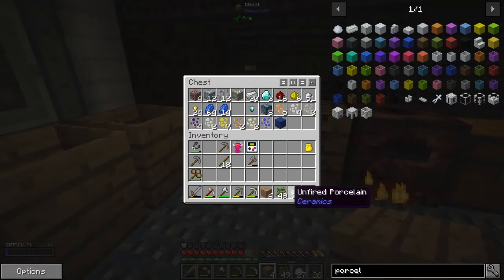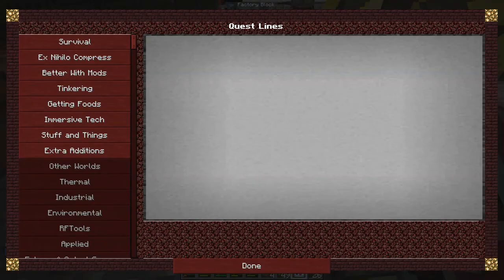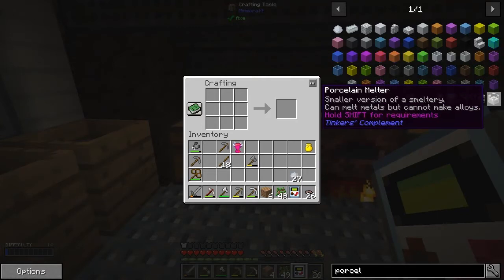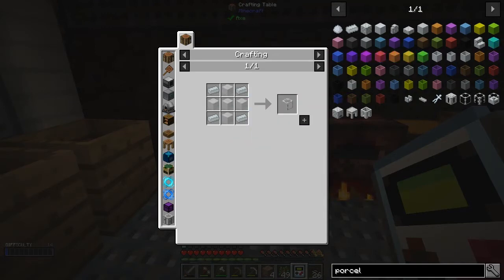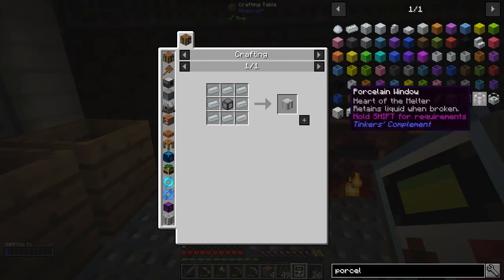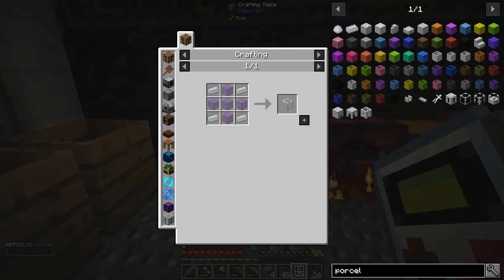Let's look at that quest - it's one of the basic survival quests. We've got to make a porcelain melter. A porcelain melter requires a porcelain tank, a porcelain gauge, or a porcelain window. A porcelain gauge requires four porcelain, a porcelain window requires six, and a porcelain tank requires eight. So obviously the cheapest is to do the porcelain gauge. We need five pieces of glass of any description.